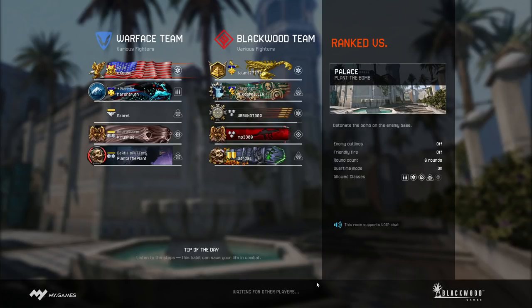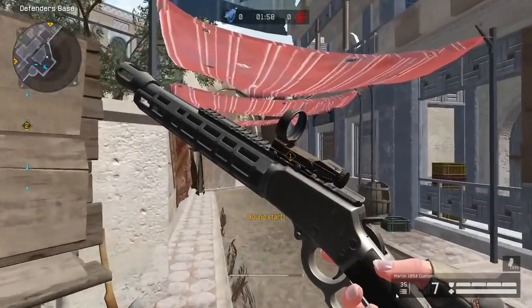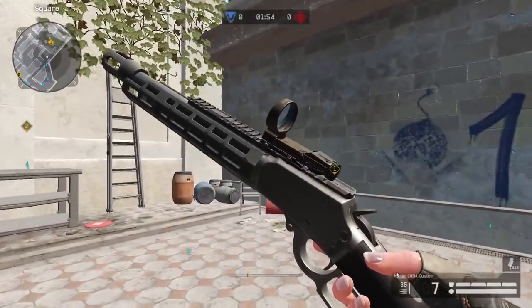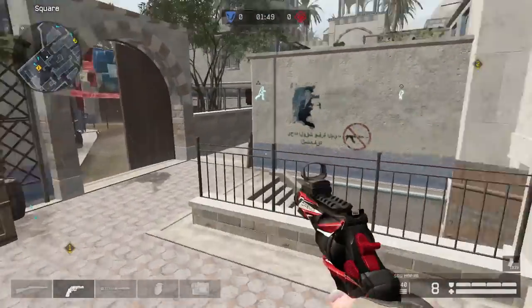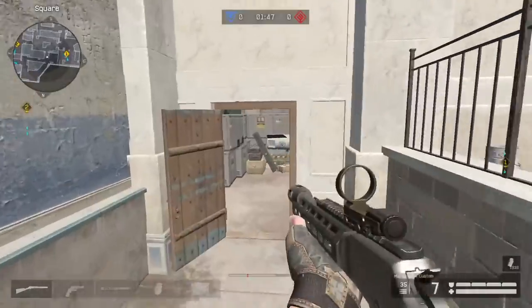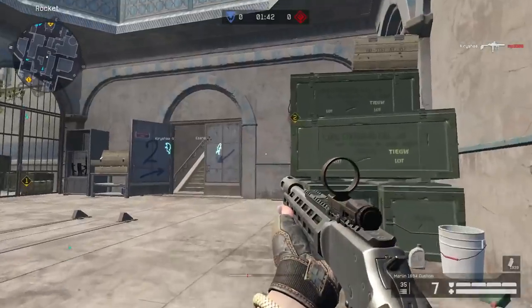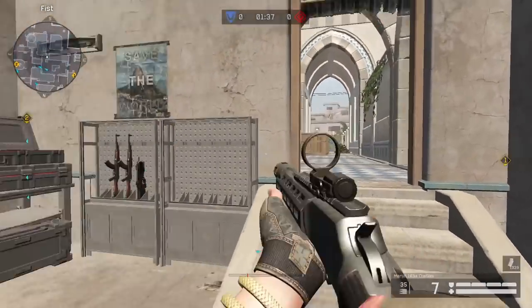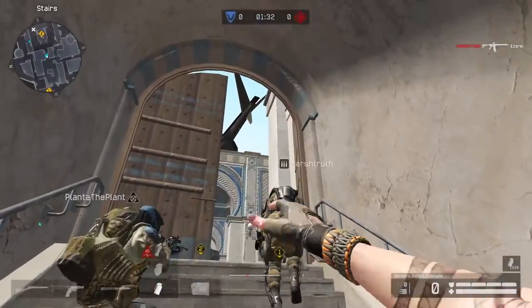Hello and welcome to this video. This time we have the lovely Marlin 1894, the lovely lever action repeater, which is the best medic weapon in my opinion if you can really play with it. If you hit your shots, this weapon is going to be insane. Even if you push at a bit of range, you'll still be able to kill the enemy with just a few shots.